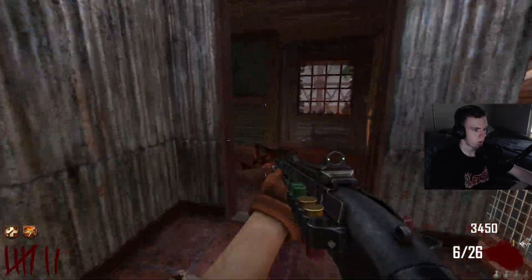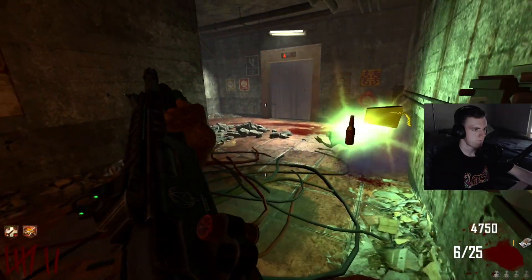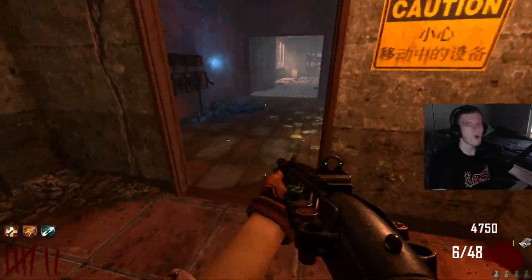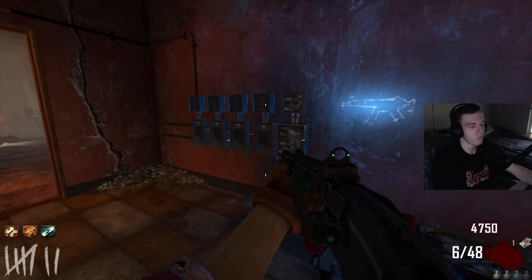I am trying to find Speed Cola though. It could be this one, or is this Mule Kick? I don't really remember. I got a free perk. Oh my god, I got Who's Who. Oh my god. That sucks. Who's Who is one of the worst perks.